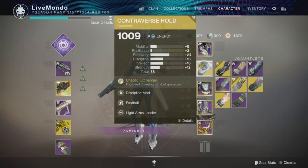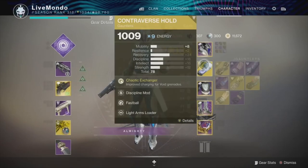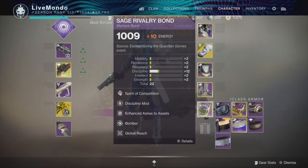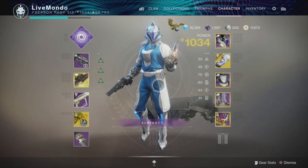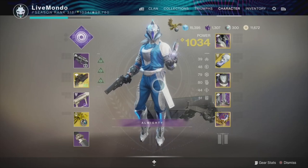Contraverse Holds with a Discipline mod, Fastball, and Light Arms Loader — because we're using double hand cannon. Contraverse basically means one in every three grenades you just get your grenade straight back. I also have Fastball, Special Ammo Finder, Heavy Ammo Finder, and Minor Resist. All in all, this was the best loadout I found to do it — so I hope you guys enjoy the video, on with the show.